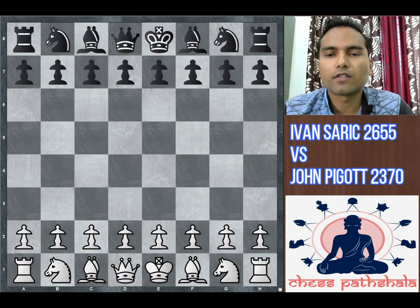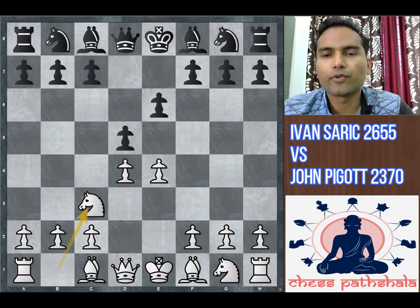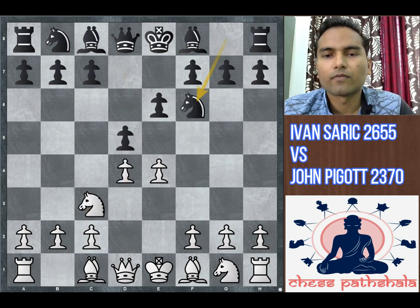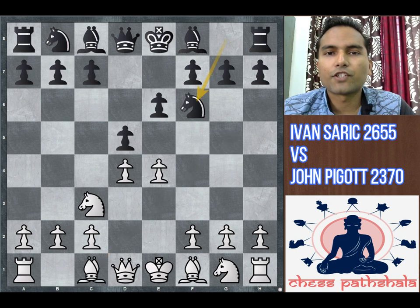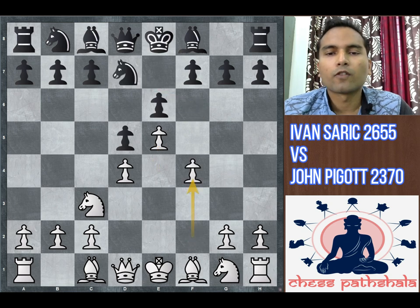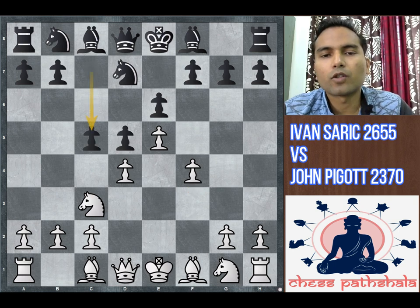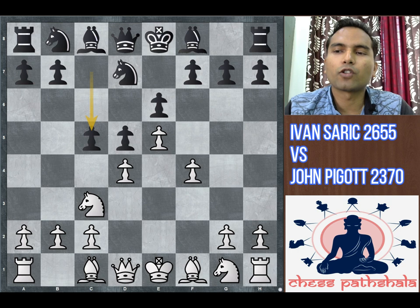The game started with the French Defense after e4, e6, d4, d5, Nc3, Nf6, Bg5. Instead of Bg5, the most commonly played move is e5, Nd7, f4 — white gains a nice space in the center and on the kingside, but black tries to create counterplay on the queenside with c5, especially targeting the d4 square.